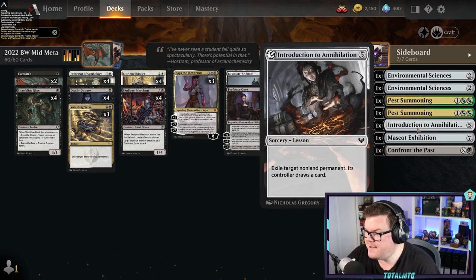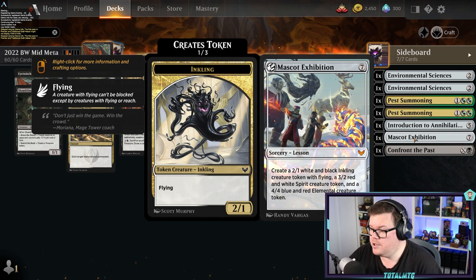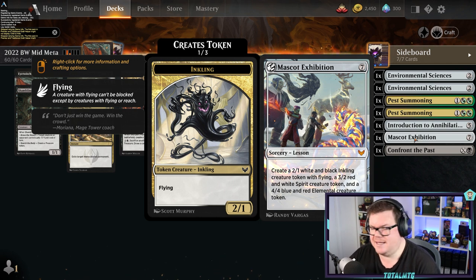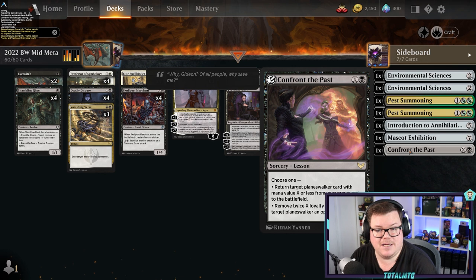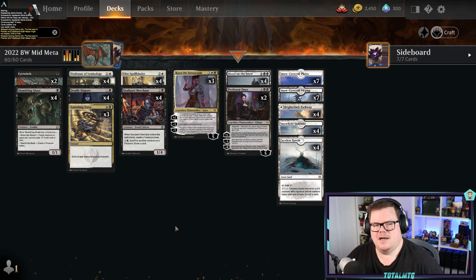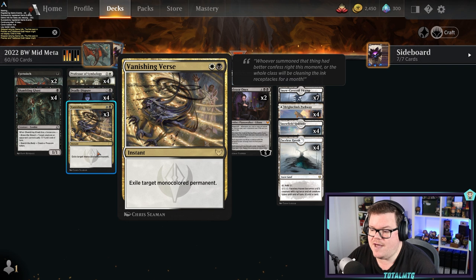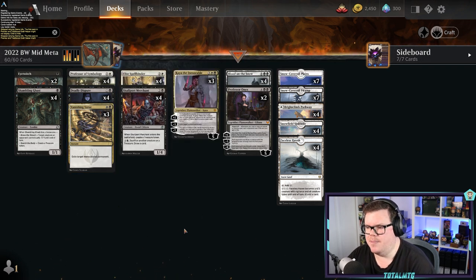You've also got an exile non-land permanent effect. Mascot Exhibition can be a win condition because you're putting down a 2/1, a 3/2, and a 4/4 onto the battlefield. If you need to get another planeswalker back, Confront the Past can get Onyx or Kaya back. Even if opponents are dealing with stuff on the battlefield, there are ways to get them back. There's also Vanishing Verse for two mana, which can exile target monocolored permanents — useful against things like Professor Onyx if you're facing that yourself.